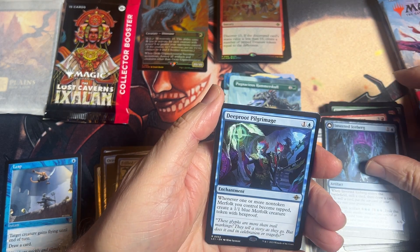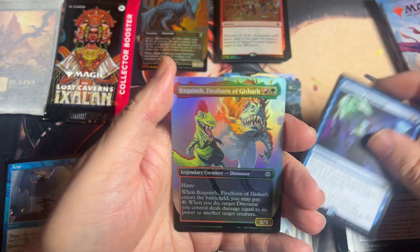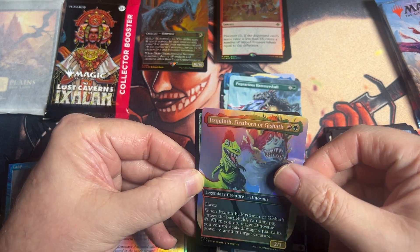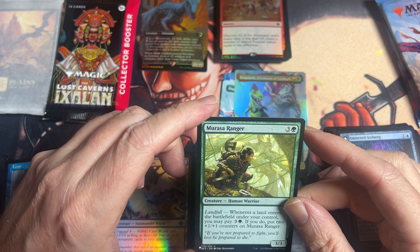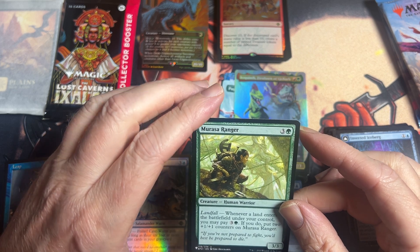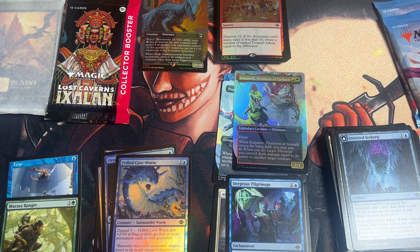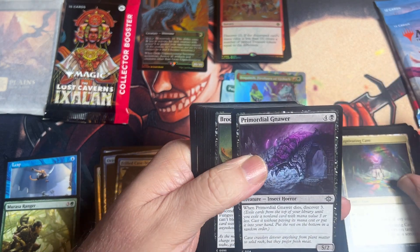We got a common. Oh, we got a rare, which is an enchantment. And we got an uncommon full art foil of a dinosaur. And then we have another list card, which is a ranger. I want to see some Jurassic Park cards — that's what we're here for. Let's show us some Jurassic Park cards.